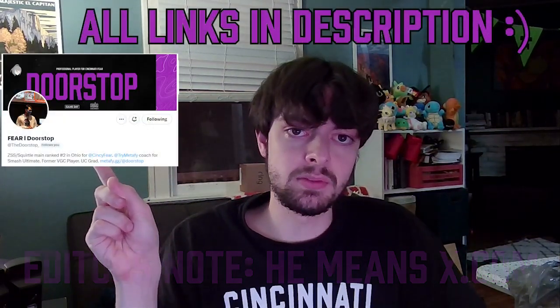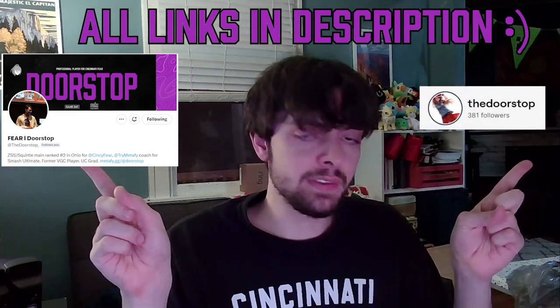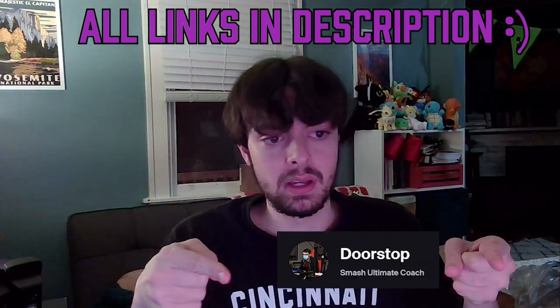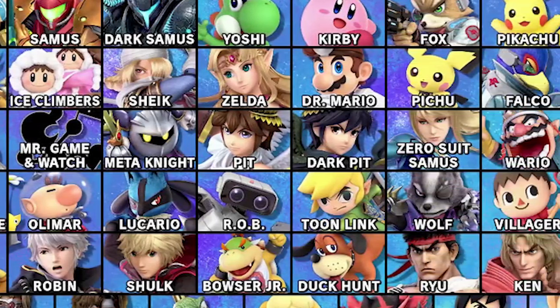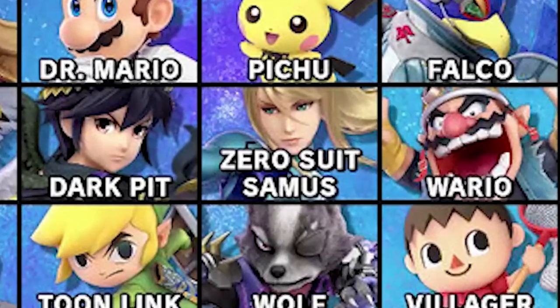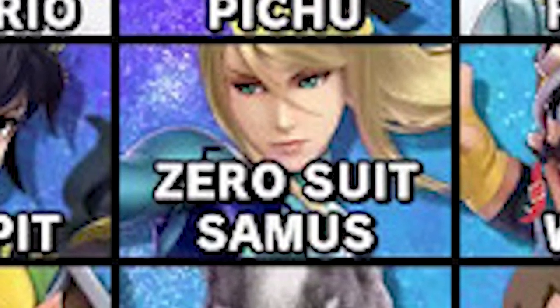I've given you a tip for advantage and disadvantage, so it's time for a tip in neutral. If you've ever heard me talk about Zero Suit Samus — perhaps on my Twitter, my Twitch streams, or during a Metafy session — you've probably heard me say that she plays by a different set of rules than the rest of the cast. What I mean is that there are many situations where she doesn't have to think about things in the same way as most other characters, and some situations where she has to think much harder.